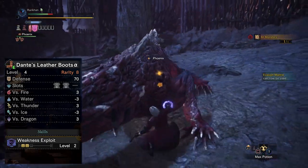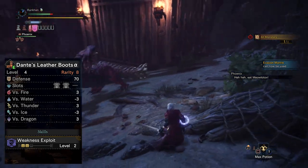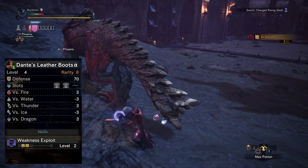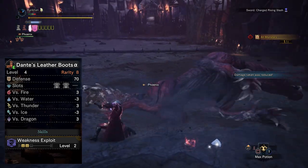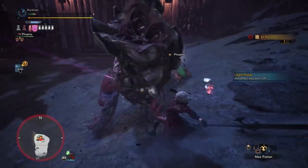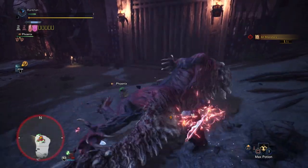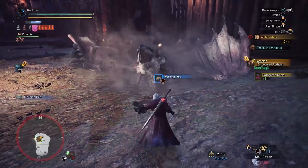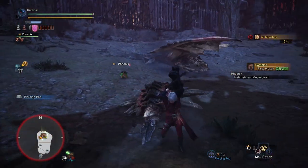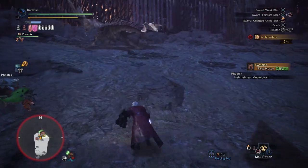Moving onwards, we've got Dante's Leather Boots, and this is hands down my favorite piece of gear from Dante's set from a meta standpoint — it comes in with two levels of Weakness Exploit as well as two level one decoration slots. A lot of sets go after the Weakness Exploit meta because it's just such a good skill, and up until now we've really only had two choices for getting Weakness Exploit off armor pieces: the Kaiser Vambraces or the Dragon King Eyepatch, both of which come with significant Weakness Exploit plus some decoration slots. Now we finally have a third option in Dante's Leather Boots, so thank you very much for that.